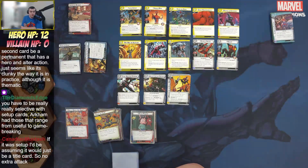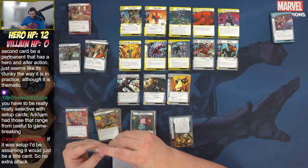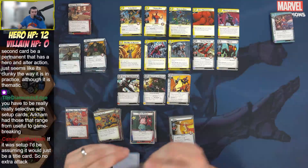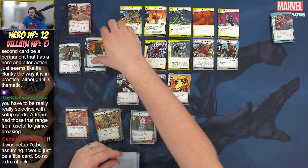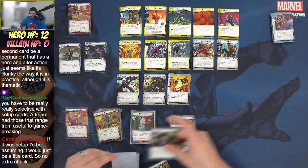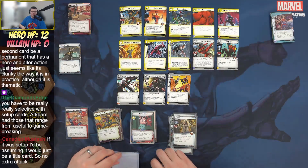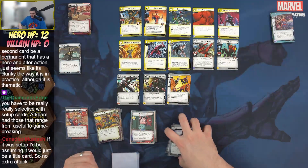Someone in chat played through SPDR versus Rhino once yesterday — she's fun. Their question was why not make the hero and alter ego one card, with the second card being a permanent that has a hero and alter ego action. It does seem a bit clunky in practice, though it's thematic. A forced response whenever you flip would simplify it. Maddie notes you have to be really selective with setup cards — Arkham has some that range from useful to game-breaking.